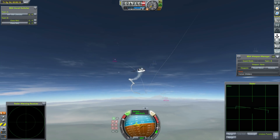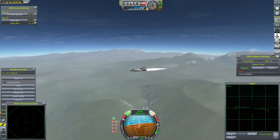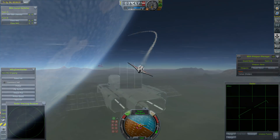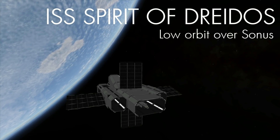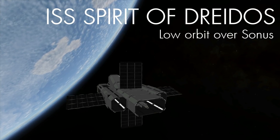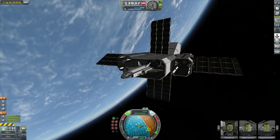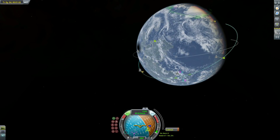We did lose one of our wingmen and one of our aircraft was significantly damaged, but we now have control over the airspace on Sonus. With our newfound air superiority, we are going to use the remaining five points of planetary forces we have on the ISS Spirit of Drados to send down a tank to deal with a military installation on the second continent.